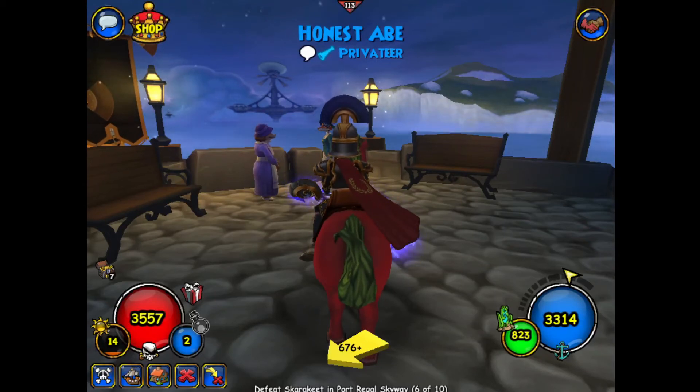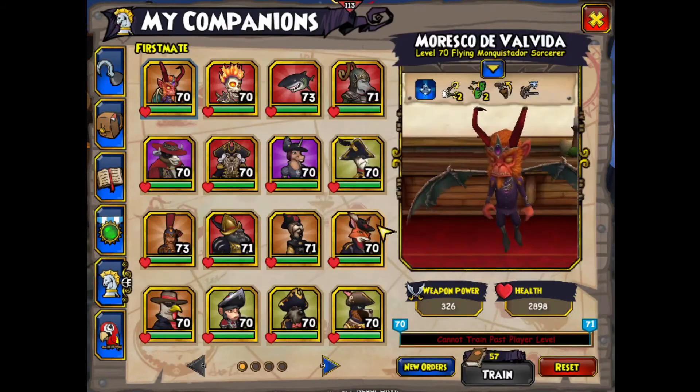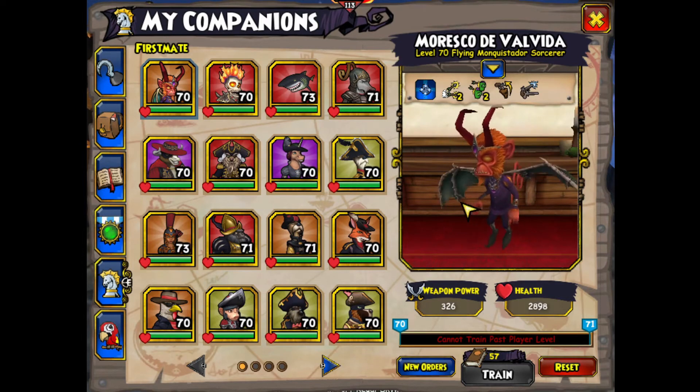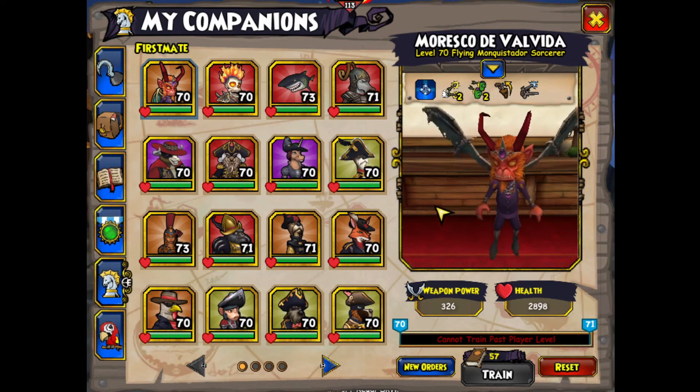Hello and welcome to the first of Ruppertucka guys, and we'll be continuing with the companion guide series. For this video we'll be taking a look at a companion you get from doing the last dungeon in Bankista, so you'll be roughly level 15 or so when you're able to actually purchase this companion from the crown shop.